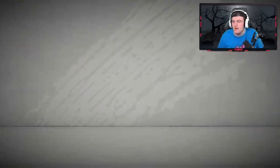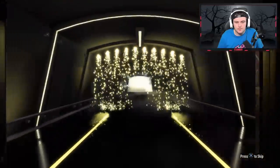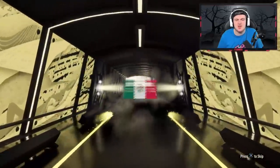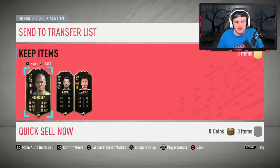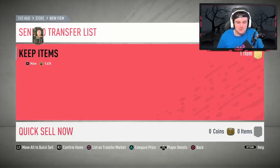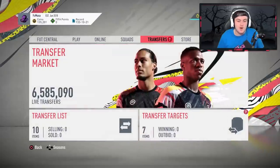Second Premium Team of the Week pack — no walkout. We could still get a Dharma Traore, and we didn't unfortunately. That is pretty poor. But in terms of overall pack luck, I think Bash did very, very well.